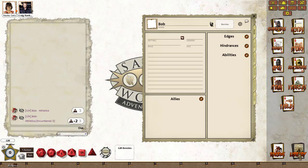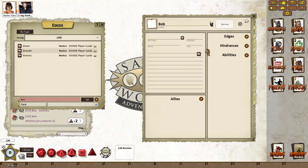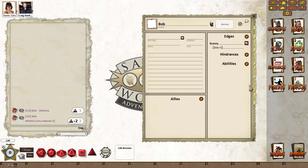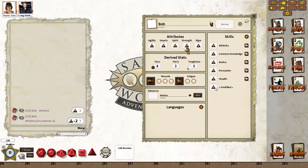So what we're going to do is make Bob brawny. If I click on library I want to change the sidebar to the create PC icons, which makes it easier when you're creating PCs. So we're going to click on edges — brawny is already selected. I'm going to drag that in, drop it on there, go back to the inventory tab, and we can now see that even though Bob's still carrying 21 pounds of equipment, his load limit because he's now brawny has doubled to 40.